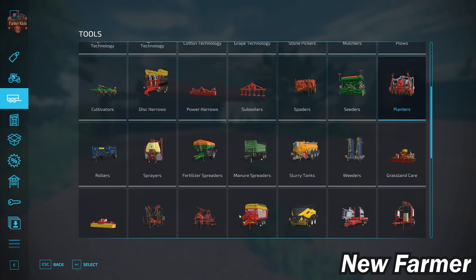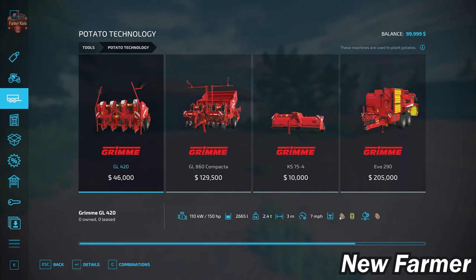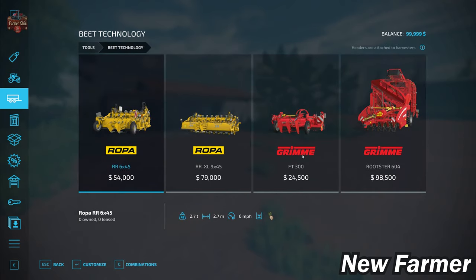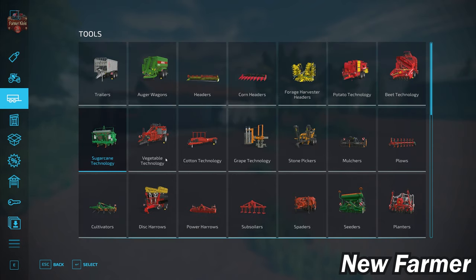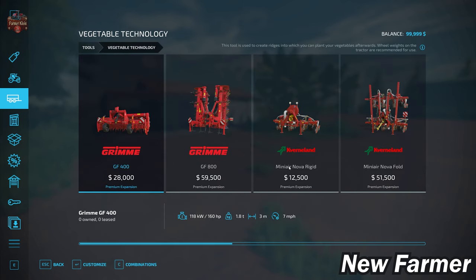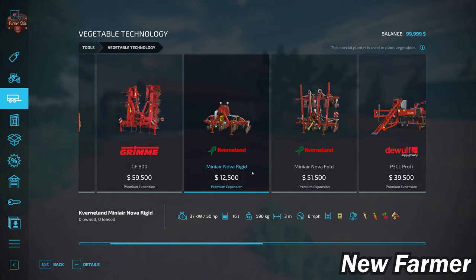So how are we going to put peanuts in the ground? Checking potato technology — no, only potatoes. Beets use a normal planter. Sugarcane equipment only does sugarcane. That only leaves one thing: vegetable technology. And there we go — between our two premium expansion vegetable planters for red beets, carrots, and parsnips, here we have peanuts. So you will need to use one of these premium expansion seeders to plant peanuts.